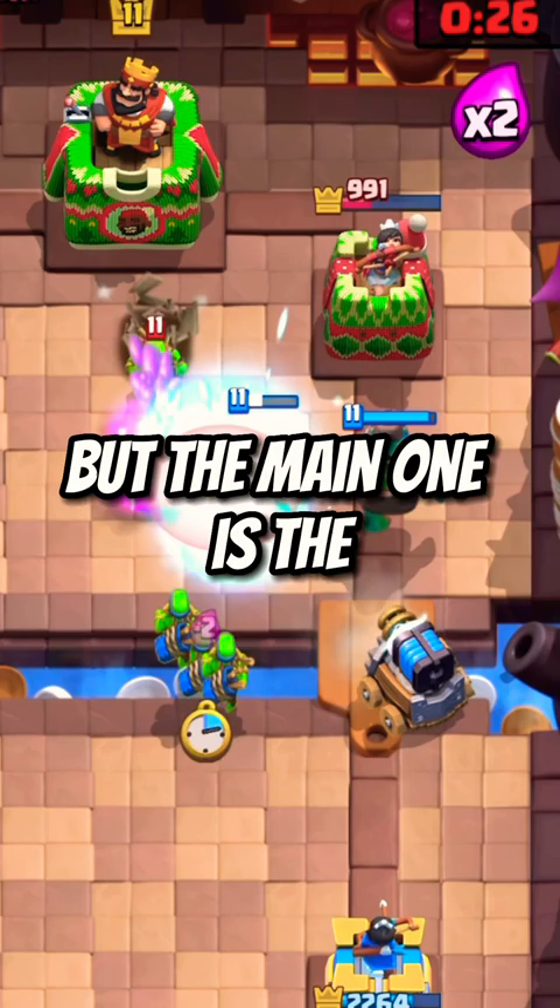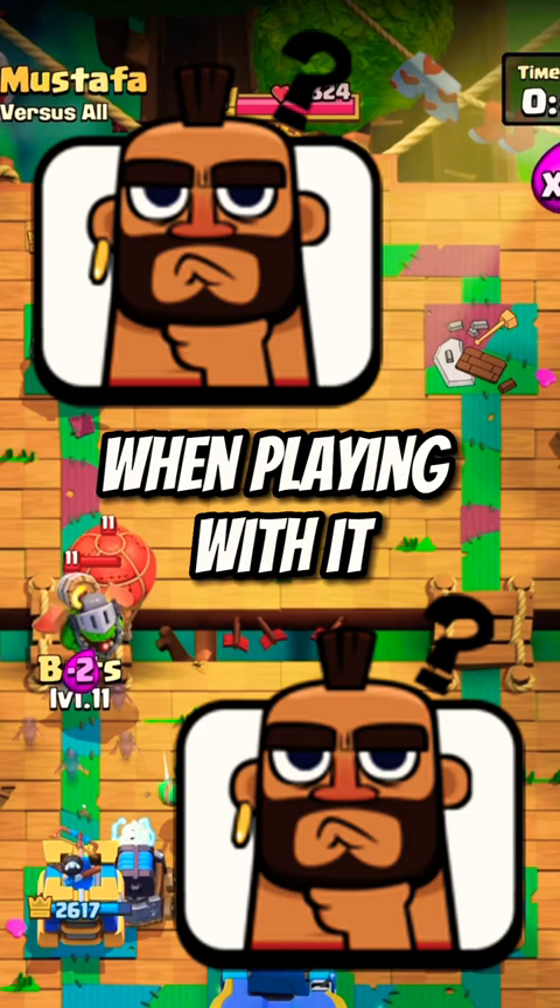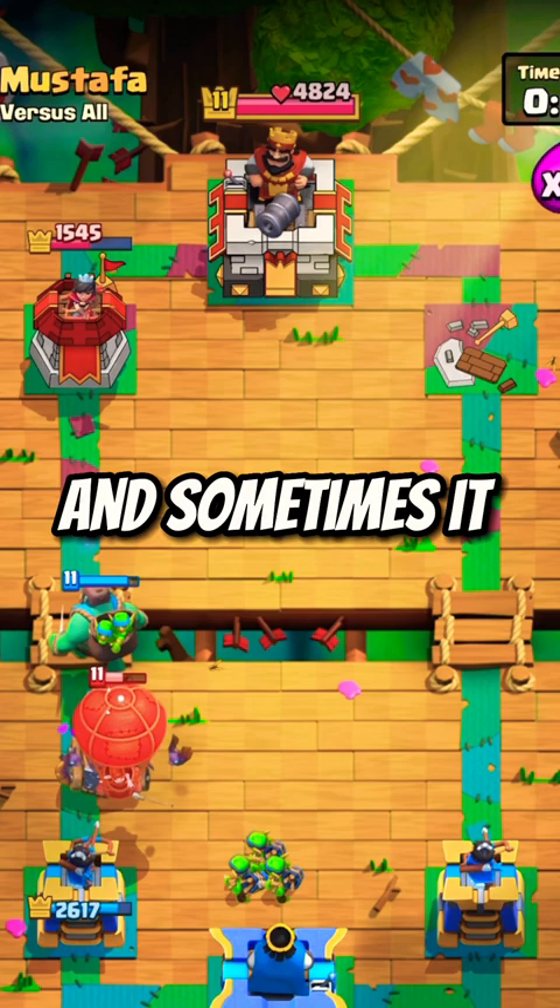but the main one is the uncertainty of the card. First, it is a very matchup-dependent card, and sometimes when you play with it, it does some weird crap. The Sparky will just randomly lock onto stuff, and will make me scratch my head constantly when playing with it or playing against it. Sometimes it feels like it starts shooting stuff from the bridge, and sometimes it pulls its best firecracker impression and just won't shoot anything at all.